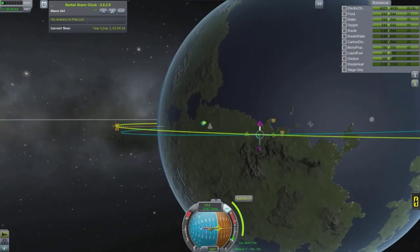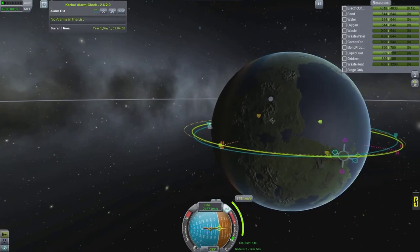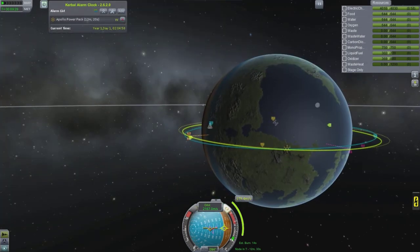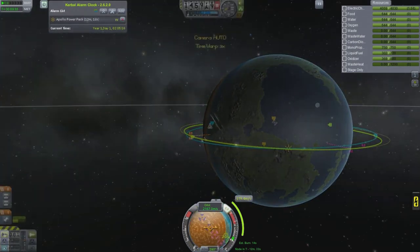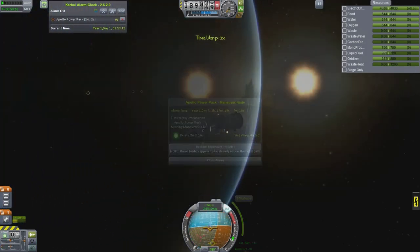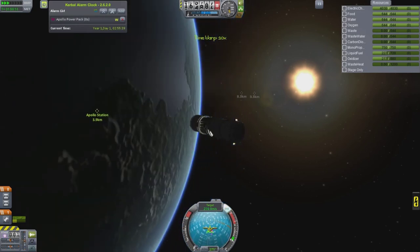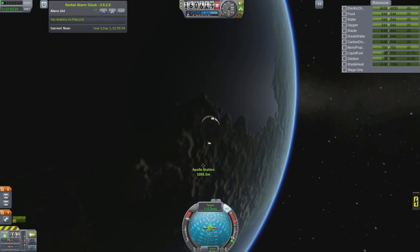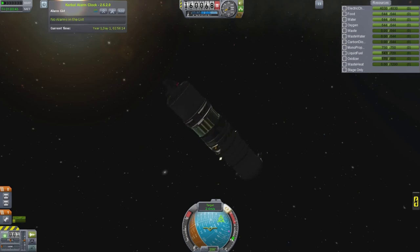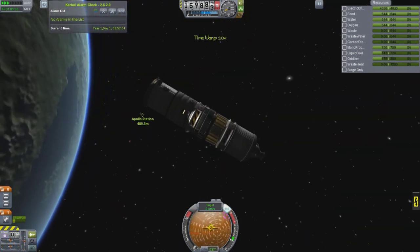Our rendezvous is just about done. It takes me a little bit to get it really close - I think it was about 0.7 kilometers in this one. Then I had to do a little fine tuning later in the orbit. Now we've gone to our encounter, our closest approach. As you can see the station is below me, and we'll just negate our velocity towards it and then get close in.